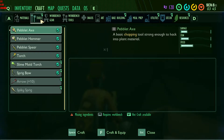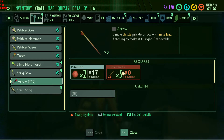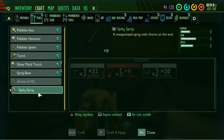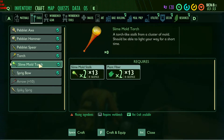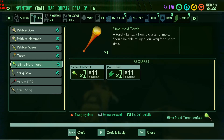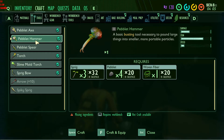What else have we got? Tools. A slime mold torch. Ooh, what do we make arrows out of? I see thistles — I haven't found those yet. A spiky sprig thistles. I mean, we can build a bow, but how much use is that if we can't make arrows? A slime mold torch — ooh, I do like that. Let's make one of those. I think we have pretty much everything else. We have a hammer.